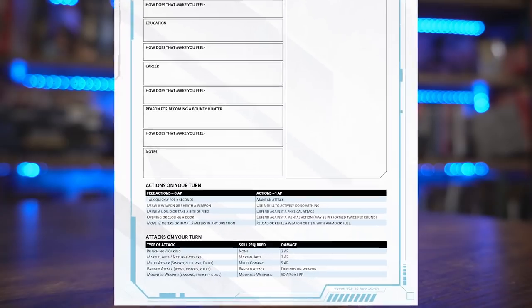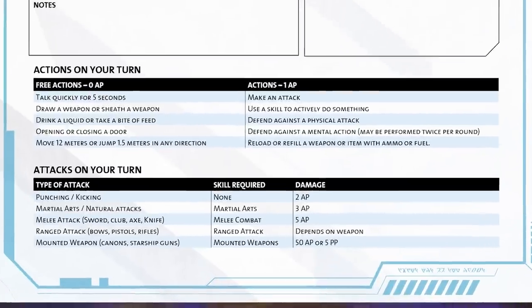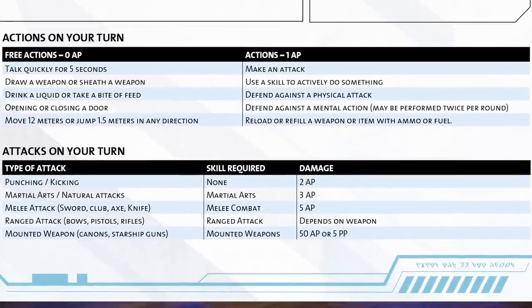Weaponry: you have good old-fashioned punching, which every character can do; then martial arts, which is unarmed combat; melee combat — weapons, axes, swords, chairs, and the like; and ranged combat, which covers small firearms and large firearms. They do a lot of damage — if you get hit by some of the heavier rifles, they will do seven AP damage in a single shot, so you do want to get out of the way of those. Combat is very deadly.